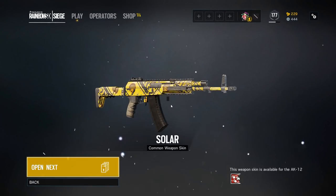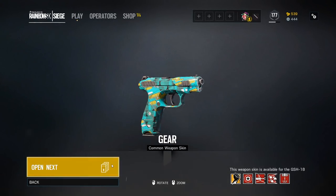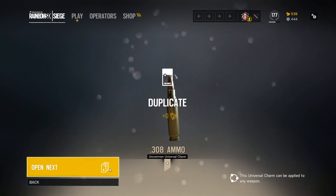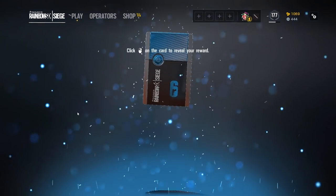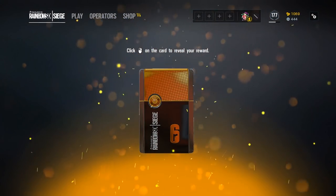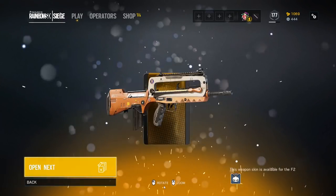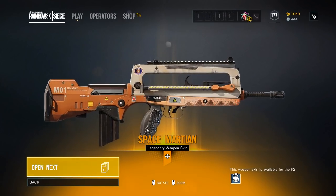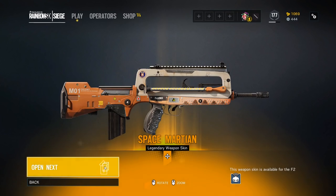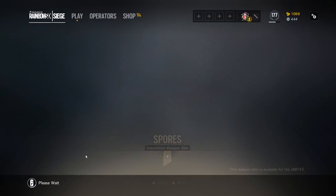Traction common weapon skin — okay I guess. Everything's a common, keep opening commons, no legendaries. Ubisoft, give me some legendaries! Then we got a rare — and we got a legendary! Our third legendary! This better not be a duplicate — it's going to be the Space Martian legendary weapon skin for Twitch. It looks kind of robotic, like a Gundam design. Not sure it's better than the shark one, but I'll take it.